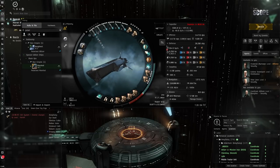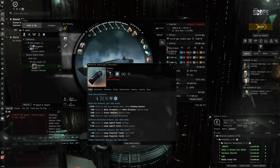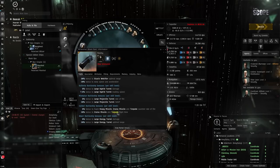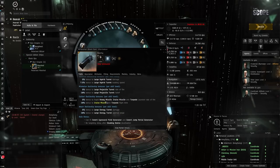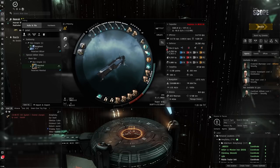The thing is, I chose torpedoes - but you can use every single type of weapon system on the Marshall. That's the pretty interesting thing about these CONCORD ships. You've got light hybrid turrets, large projectile, heavy missile, torpedo launchers, large energy turrets - every single weapon system can be used. Being optimal, I could have used these two high slots for turrets.